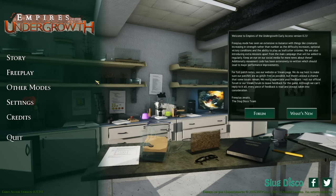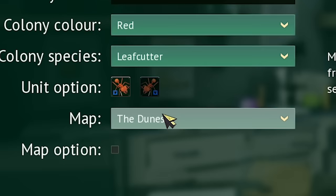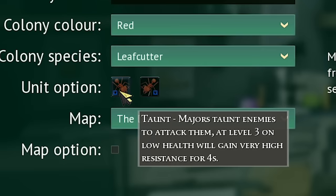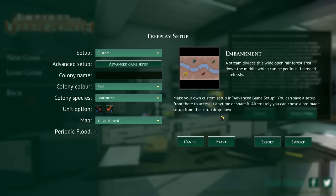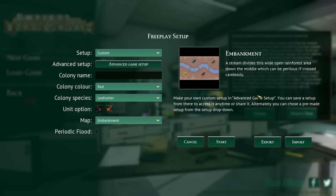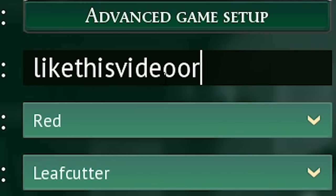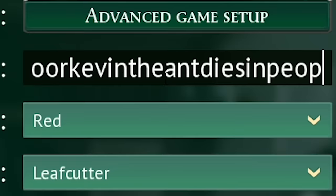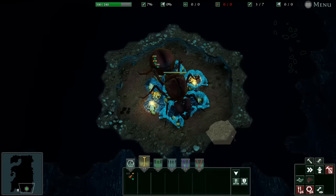Hey there, I'm Blitz, welcome to a game called Empires of the Undergrowth. It's a game about making an ant colony in the jungle or some other area by a beach. The game got an update recently, still in beta testing. We're doing a leaf cutter ant colony — the new species. For majors, we can taunt enemies or stun and heavily slow them for four seconds. There's a new map called The Embankment. Colony name: Kevin the Ant.